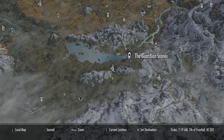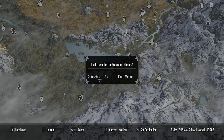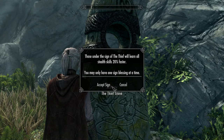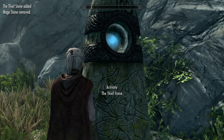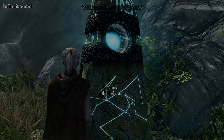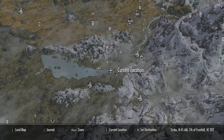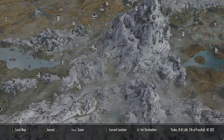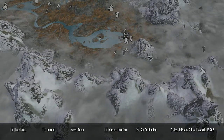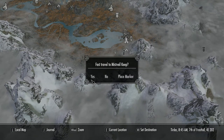I'll be doing all this at the Thieves Guild. But before we go there, we'll go to the Guardian Stones and hit up the Thieves Stone, as that enhances our progress by 20%, which is quite significant. I'm going to be using the Practise Chest at the Thieves Guild in Riften. I can't tell you guys enough - do the Thieves Guild storyline. Probably the best storyline of the game in my opinion. Anyway, just go to Riften.